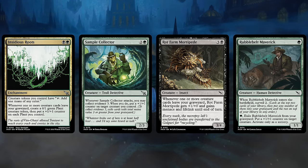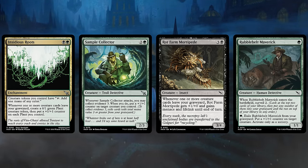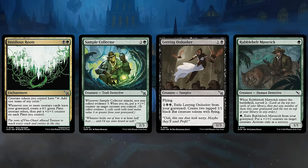The Rotform Mortipede is another payoff for having creatures leave our graveyard, gaining +1/+1, Menace, and Lifelink until end of turn on a 4-mana 3-4. The Rubble Belt Maverick, a 1-mana 1-1, lets us surveil 2 when it enters to fill the graveyard and enable Collect Evidence. We can also pay a green to exile the Maverick from our graveyard to give us a +1/+1 counter, which also satisfies the Mortipede and Insidious Roots abilities. The Leering Onlooker costs 4 mana to exile from our graveyard, but now we get to make a pair of 1-1 Flying Bat tokens — great value while enabling other synergies.